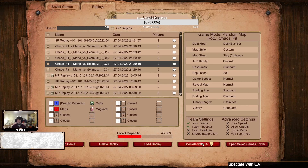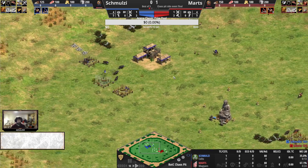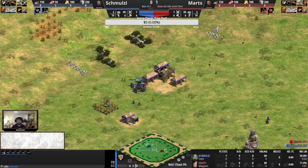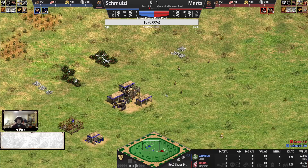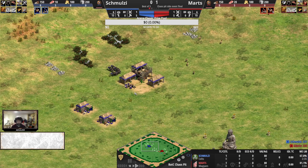Let's see what game two brings — Celts versus Magyars. Off we go with Celts versus Magyars here. The players start with six water buffalo for Chaos Pit — that's an equivalent to eight sheep I believe, so that should be 800 food. Wait — six water buffalo at 150 food each is 900 food, so 100 more food than sheep. Sorry about that.